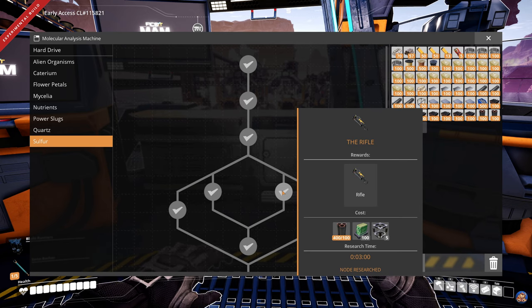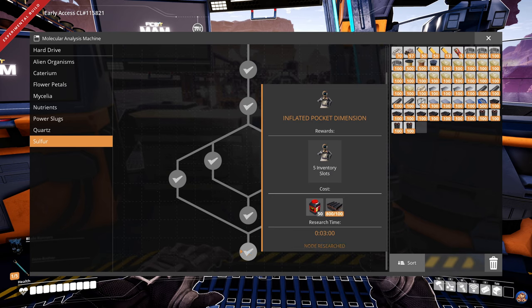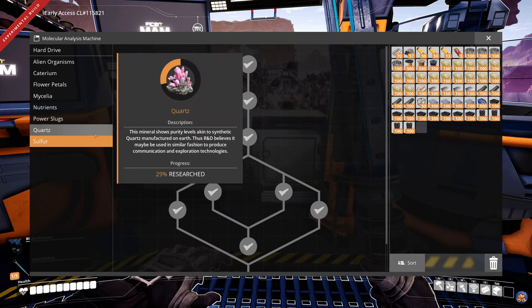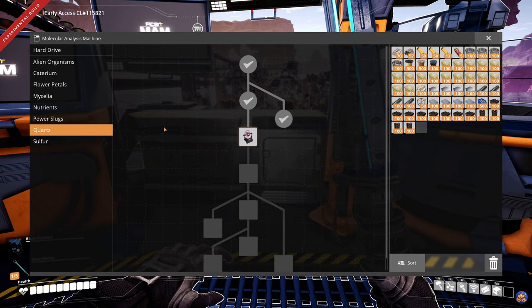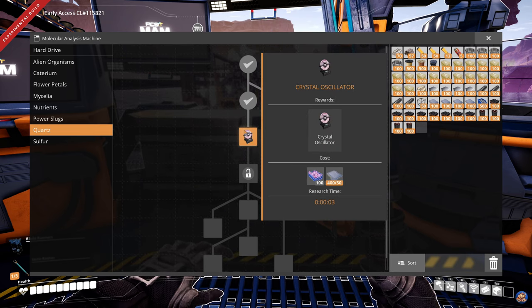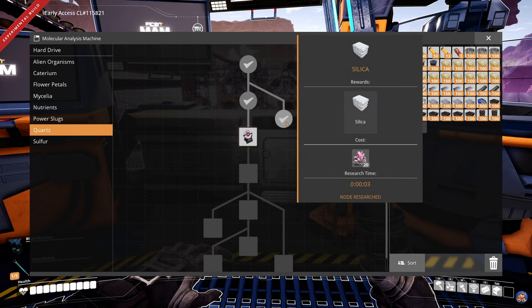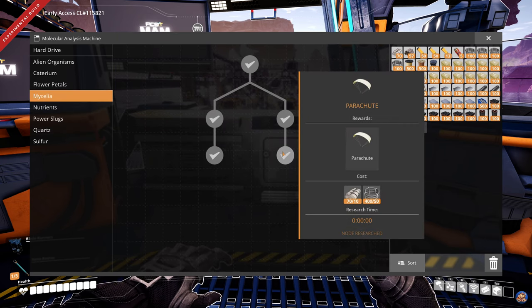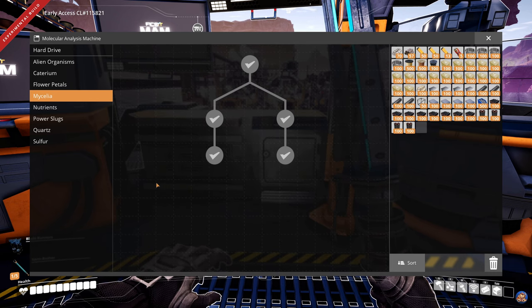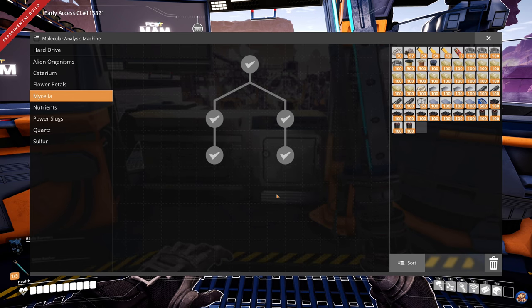Under sulfur, I have researched the rifle and the rifle cartridges, so I'm done with the sulfur research tree. You can see I have 113 cartridges in my inventory and we're going to need them. Under quartz, I've researched the quartz crystals so I can start making those, and crystal oscillators come next. I've also researched the silica technology. Under mycelia, I finished that by getting the parachute — I haven't used it yet, might need it, but completionist, you know.